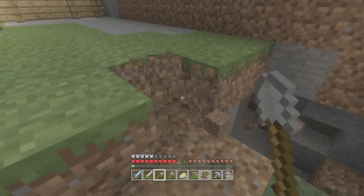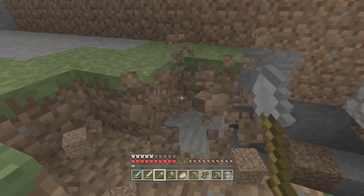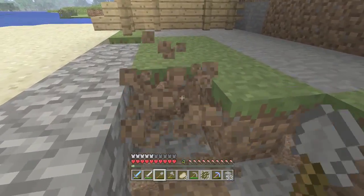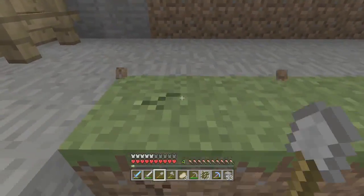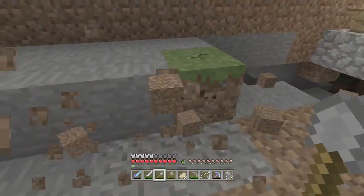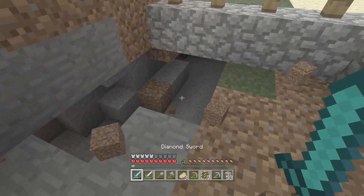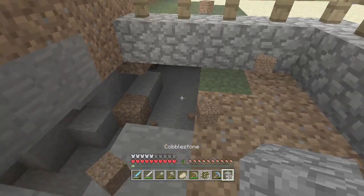I'm going to die here — something's going to be evil and shoot me or blow up or do something. There is a torch down there so we should be okay, hopefully. Get rid of all of that and we're going to have to enclose this. I didn't know what I wanted the bottom of the pool to be.